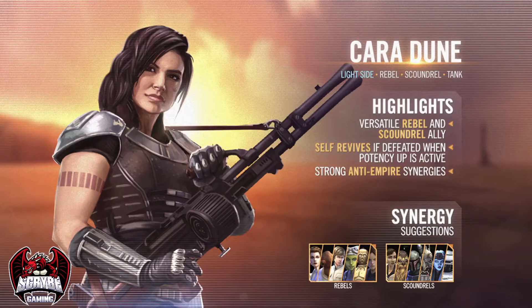I've got to be honest, I was really happy when I saw that Cara Dune was being dropped into this game. And it's not just because her character is a consummate badass in the show, but from everything we could see in the reveal poster in the background, it appears that CG is finally letting theorycrafting come back into this game just a little bit. Check out those tags: Lightside, Rebel, Scoundrel, and Tank. Now that's already a lot of diversity, but it gets so much better when we take a look at her actual abilities.